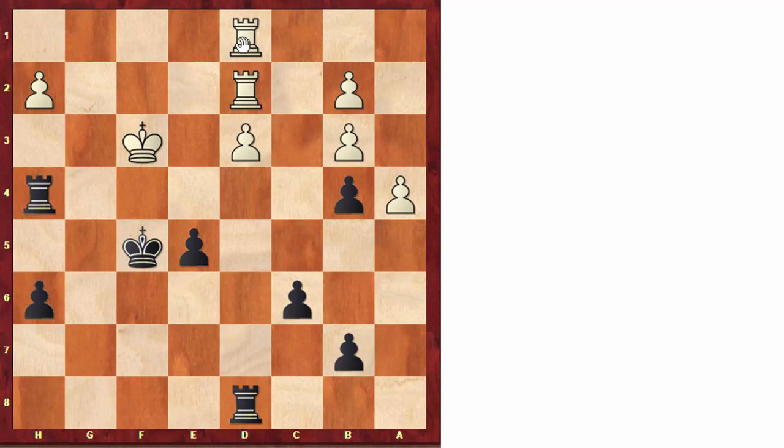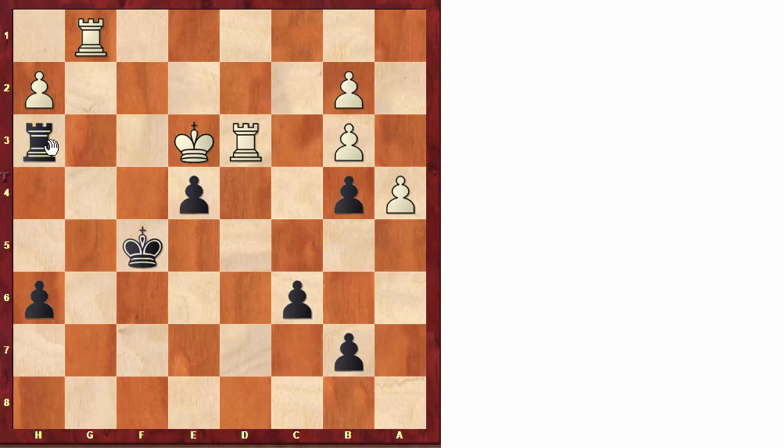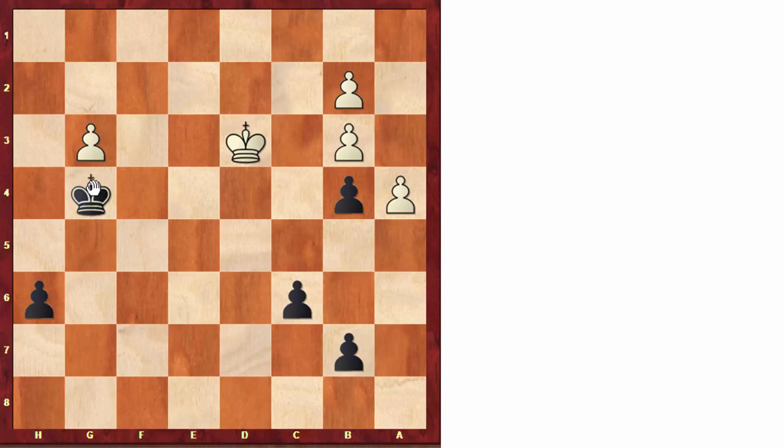Here Capablanca found a very nice trick: rook takes d3 check. When someone has a great position, it's no coincidence that they can find nice tactical shots. The point is that after taking on d3, e4 check basically gets the rook back, and after king e3, rook to e3. If white tries king d4, then rook takes, and after king d5, the pawn will basically cost white a rook. That's why white tried rook g3, but after taking on g3, we got a pawn ending where black is faster than white, and black won the game.